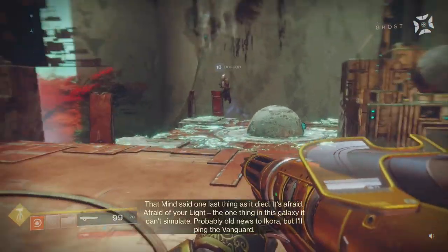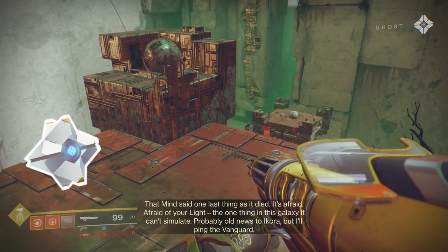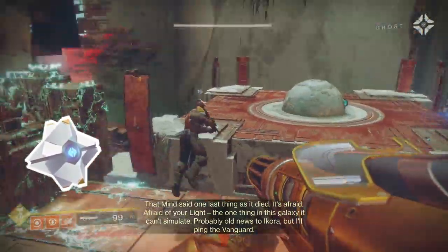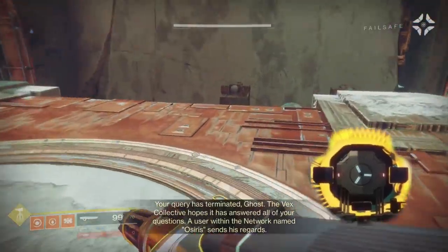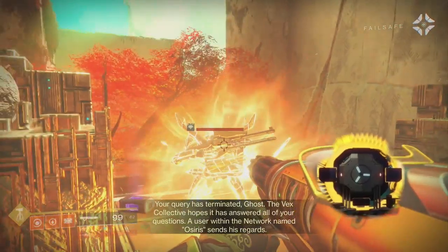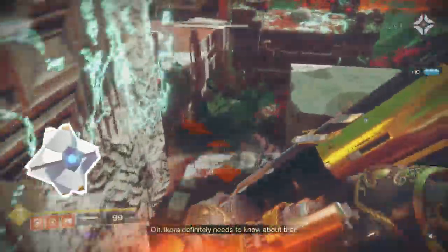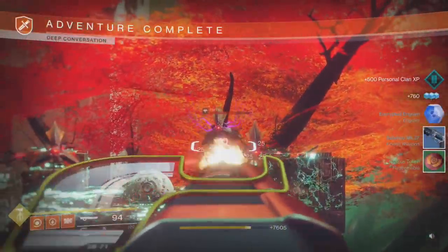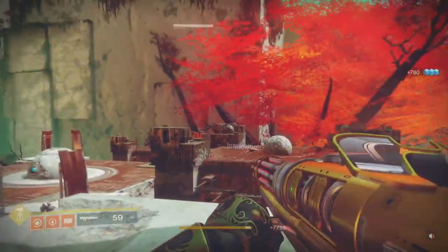Vex, date the transmissions. That Mind said one last thing as it died — it's afraid. Afraid of your Light. The one thing in this galaxy it can't simulate. Probably old news to Ikora, but I'll ping the Vanguard. Your query has terminated, Ghost. The Vex collective hopes it has answered all of your questions. A user within the network named Osiris sends his regards. Ikora definitely needs to know about that. So that's a tie-in into the DLC — funny, because this side quest was already there before the DLC came out. That is interesting.